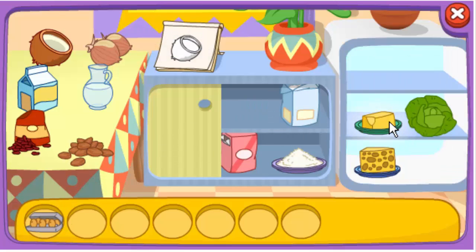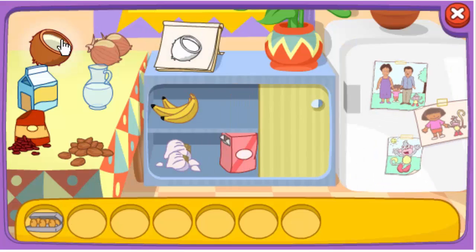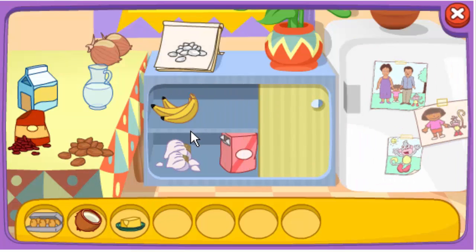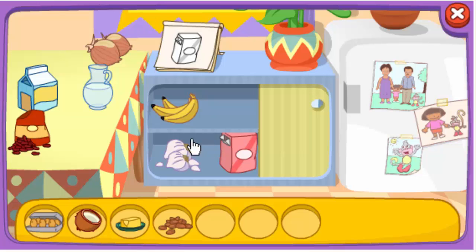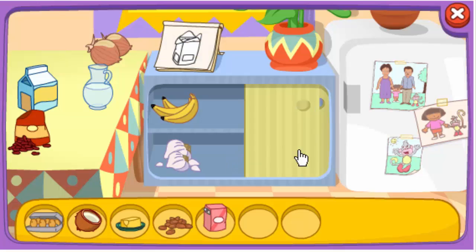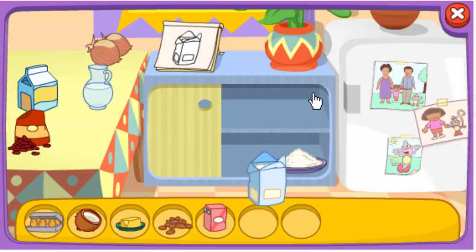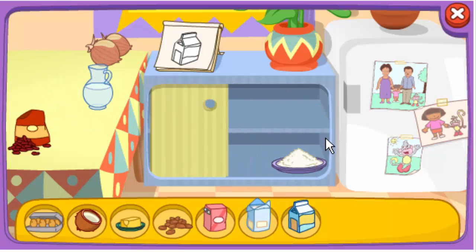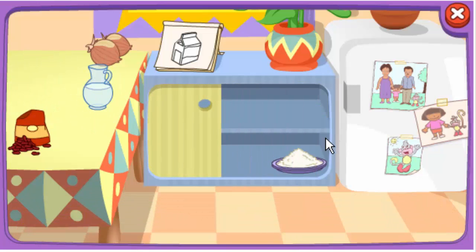Let's find another one! Coconut! Great! Let's find another one! Butter! Great! Let's find another one! Almonds! Try another one! Yay! Sugar! There it is! Flour! You got it! Milk! You found it! You did it!